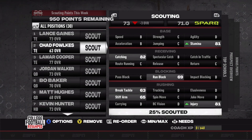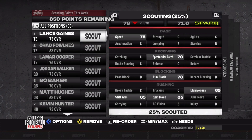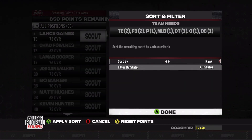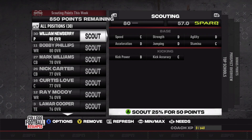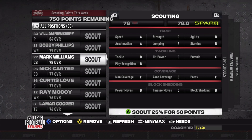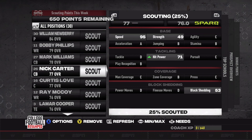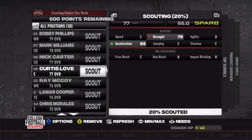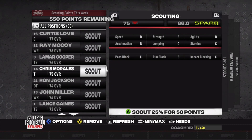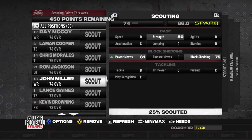That's the depth chart. Quick look at our recruiting board — tight end is obviously a big need, so we'll start scouting there. We've got one backup and hopefully we can get a couple of starters in. We also need a new punter. We are targeting a major school, which I haven't done off the rip before so I'm not sure how that'll go. We'll go more in depth on recruits in a later episode when we know more about them.